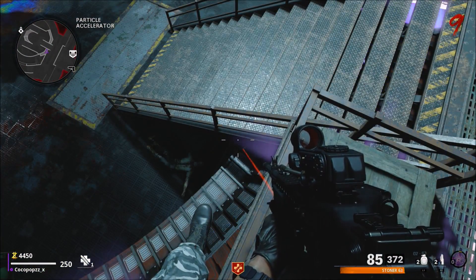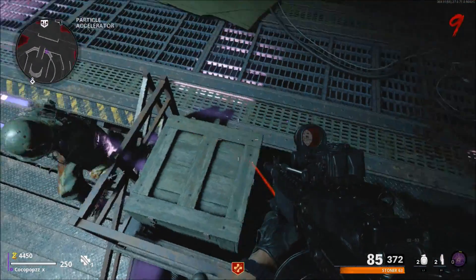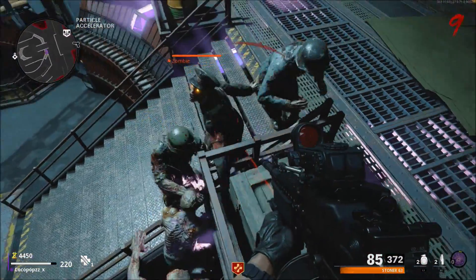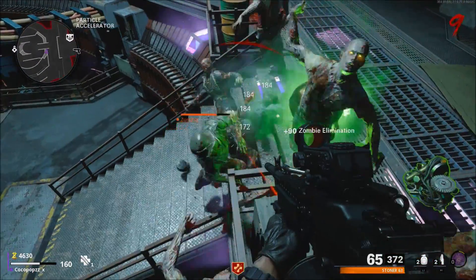The zombies are going to come over and try to come down these steps right here next to the box, and they're going to attack you. As you can see, the zombie comes over, gets attracted to me at the steps, and comes over to try and attack me. It can give you damage near this box right here, so it can take a little bit of time to get into the correct spot.